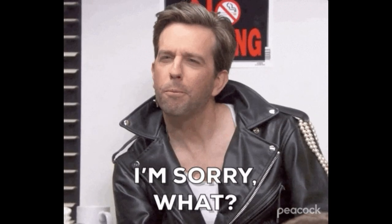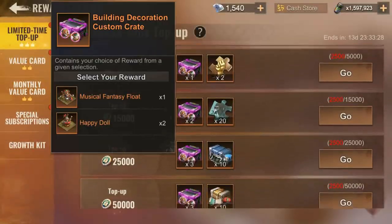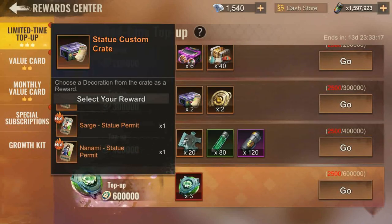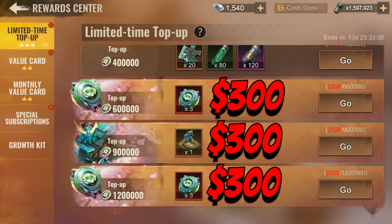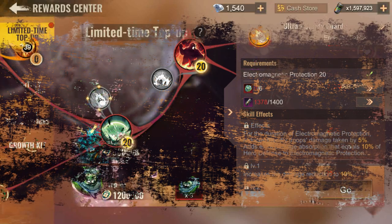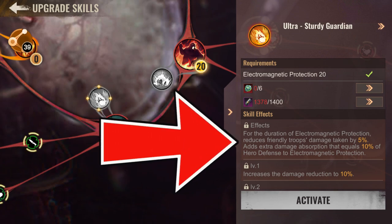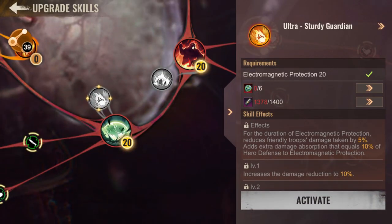State of Survival is rewarding survivors who spend $2,400 across two weeks with various rewards. What captured my attention were the six Stabilizer Sturdy Guardian and Cyan Warrior HQ skin sets, worth $900 if purchased individually in separate events. With six Stabilizer Guardian badges you unlock the Ultra Sturdy Guardian gorilla skill, which adds electromagnetic protection reducing friendly troops' damage taken by 5%, plus extra damage absorption equal to 10% of hero defense. I explained in my previous video why I prefer the Ultra Shockwave as one of the best gorilla ultra skills — the Ultra Sturdy Guardian is okay but not the greatest.